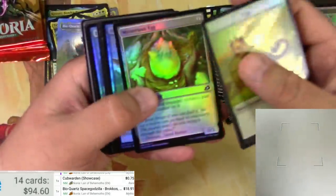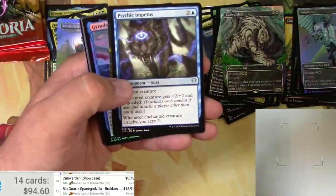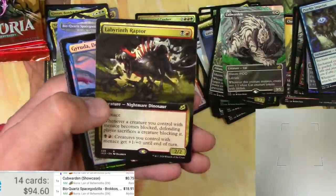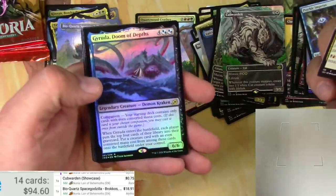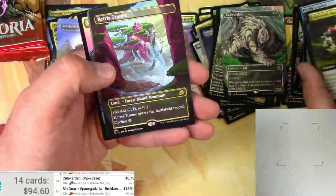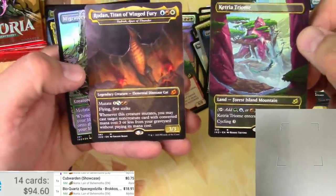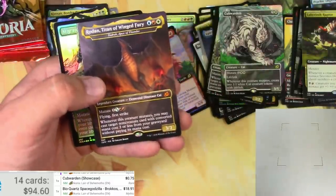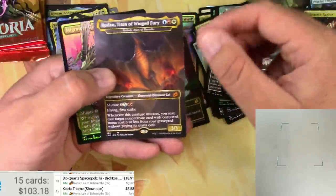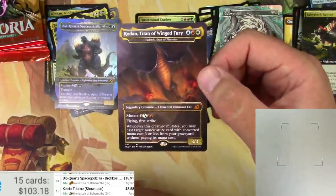Got more packs to do. Mysterious Egg — the most mysterious kind of egg. Psychic Impetus. Labyrinth Raptor — cool, even the regular art on this one's fine. Garuda Doom of Depths, and foil Migratory Greathorn, Cloud Piercer, Ketria Triumph. The showcase versions of these I think are going to hold some value for quite some time. Got a Rodan — Ketria Triumph in foil would have been pretty nice, $8.58 for the regular. Rodan Titan of Winged Fury, the alternate of Badrock.